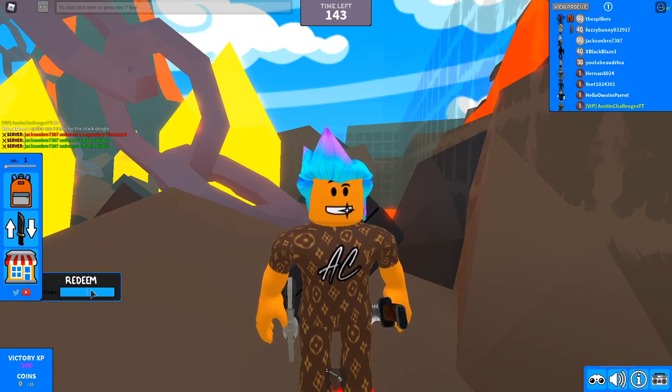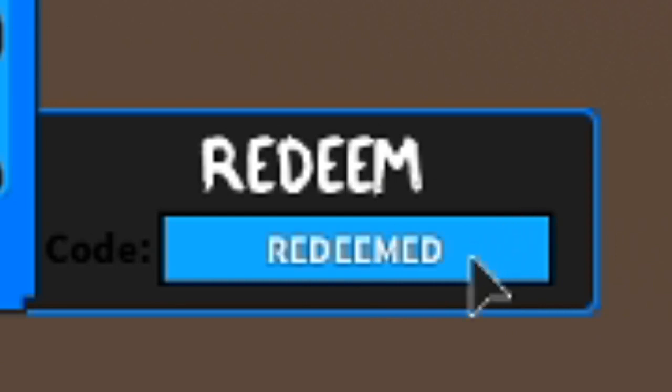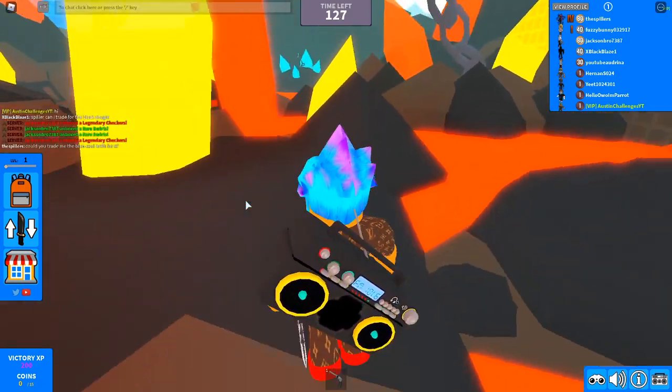The first code is !T3N! — it's sort of like 'ten' but with an exclamation mark before and after. Click enter on your keyboard and that one is redeemed. Make sure you go do that.